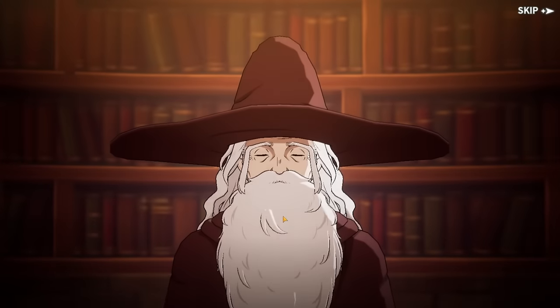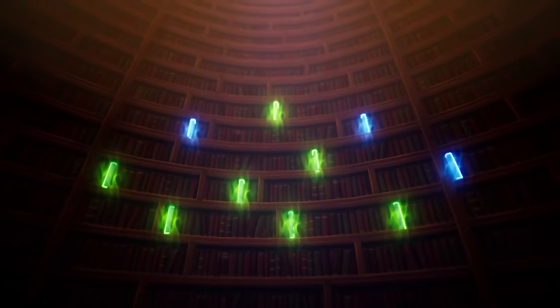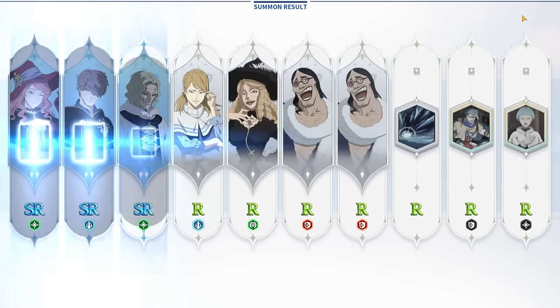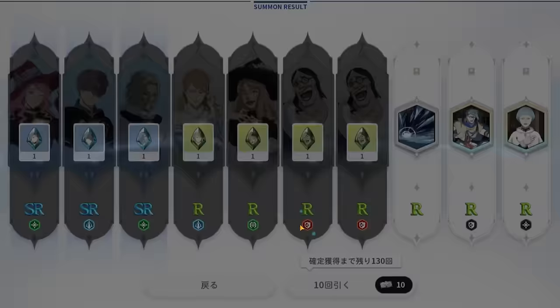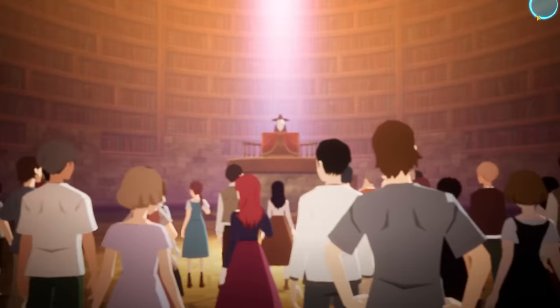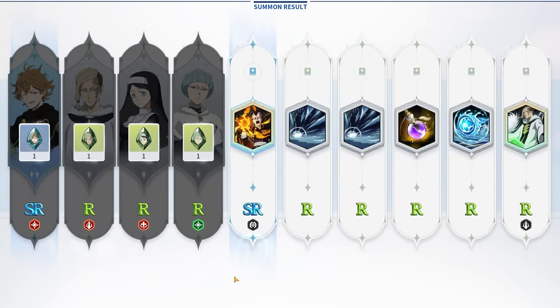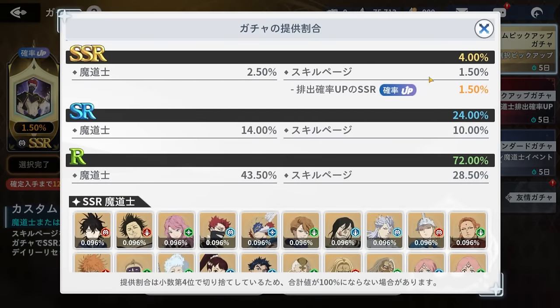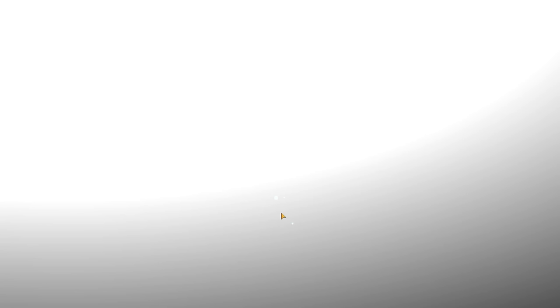Bad dress, gold door — are the rates rigged? Four percent rates and I just did seven dead multis. With a 4% SSR rate I should be getting one every three multis on average, and there are just no SSRs on this banner.